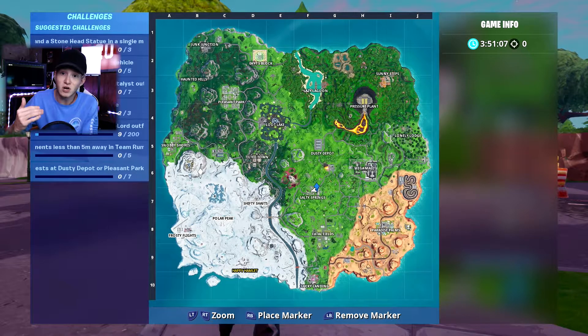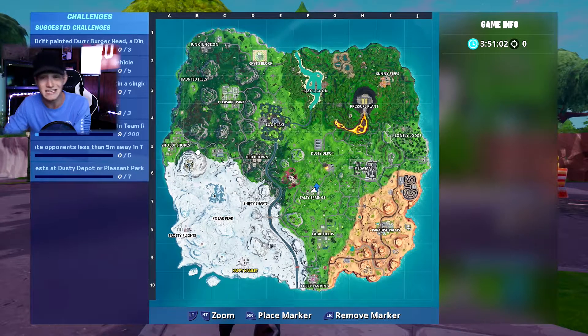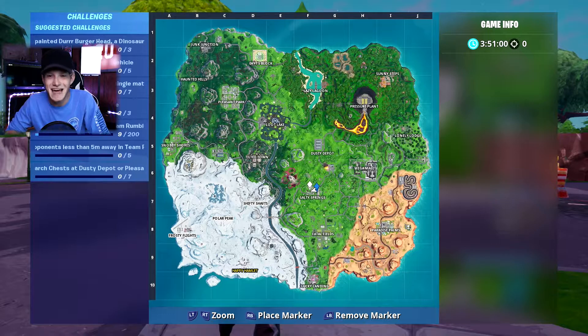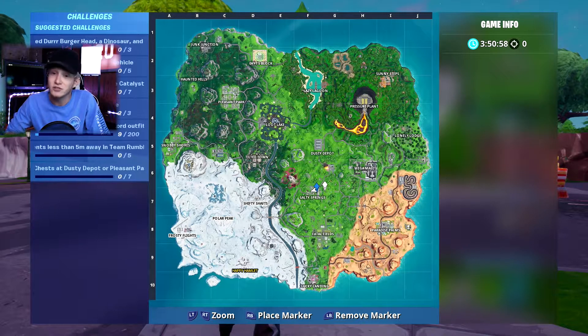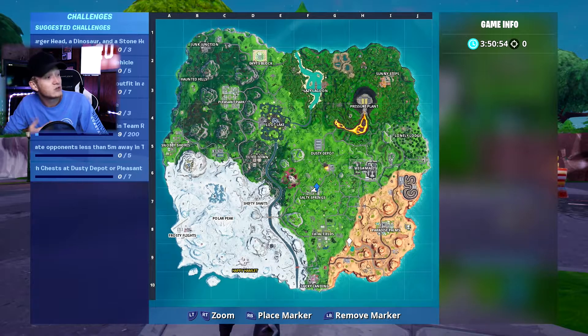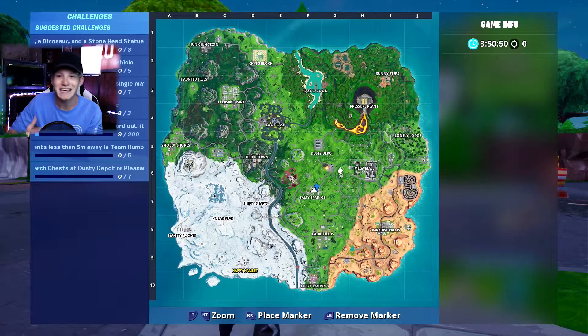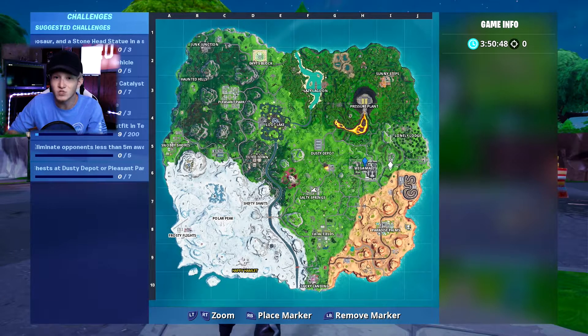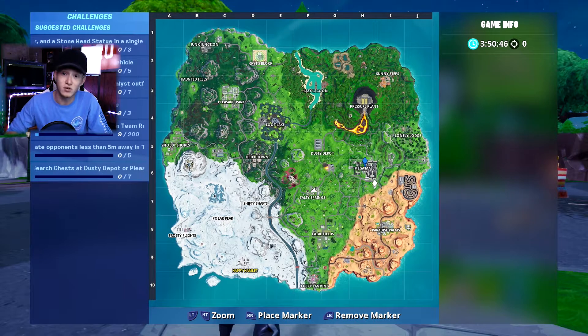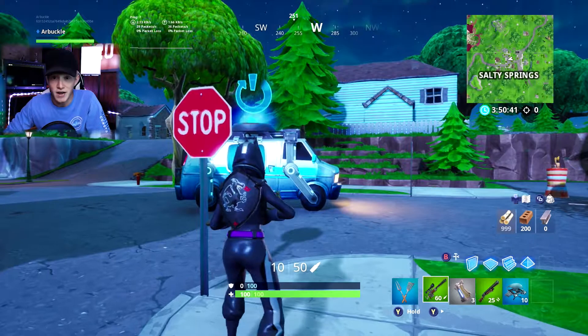If the circle goes up from Salty, you're going to want to go northwest in that triangular area between Snobby Shores, Pleasant Park, and Tilted — you should get enough stop signs there to knock this challenge out. You just have to move quickly because the storm will be moving in on you in about five minutes. If it goes south of Salty Springs, use Fatal Fields, Lucky Landing, or Paradise Palms. Megamall is right there in the middle, so if the circle is in that area, you might be able to hit Megamall and Paradise and get this challenge done.